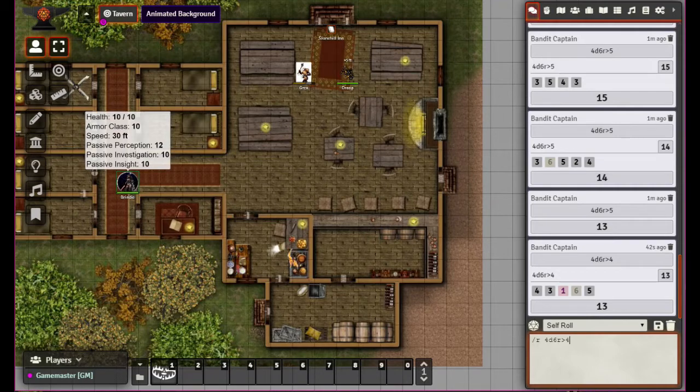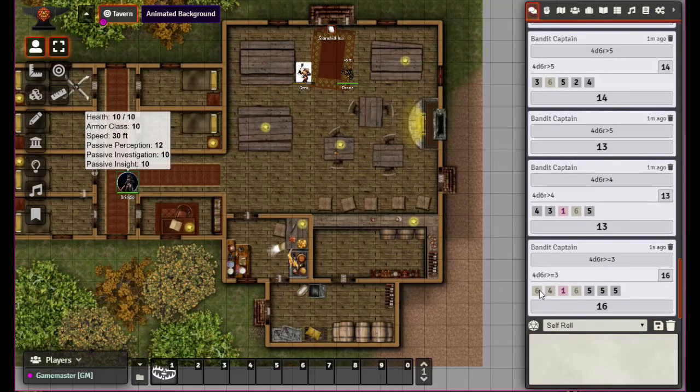It seems to only do the re-roll once, though there might be other syntax that lets you do it more. If we say greater than or equal to 3 that should re-roll quite a few dice — we got a 6 which re-rolled, we had a 4, re-rolled a 6 and got a 5, and our other two dice were 5. You can also do Less Than — so to re-roll ones and twos at least once — and Less Than Or Equal To, which achieves the same thing.